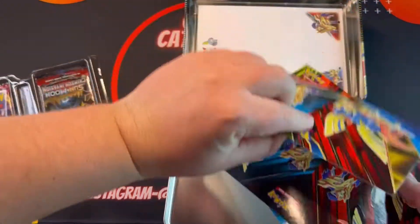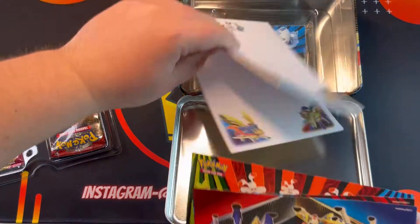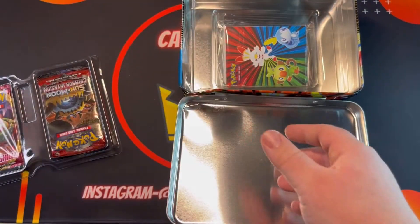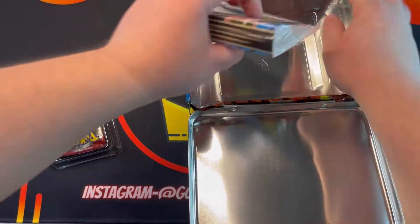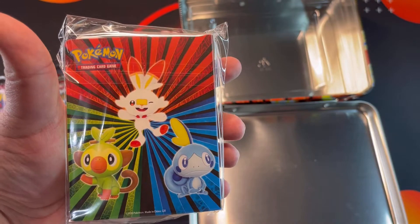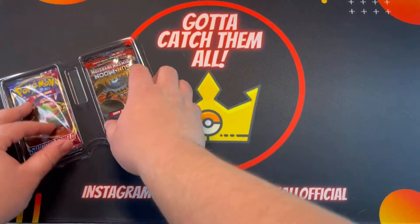Don't mind putting a few of those stickers in my binder. There's also like a notebook or notepad where you can just put notes — cool, I'll take that. And there's something that holds your cards like a mini binder. All right, that's it for the contents, so let's get to the pack openings.